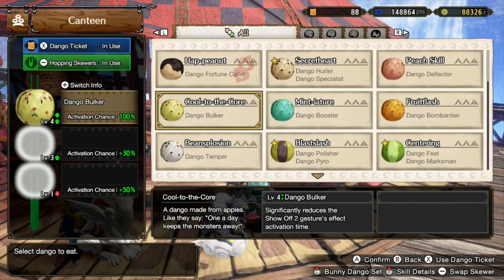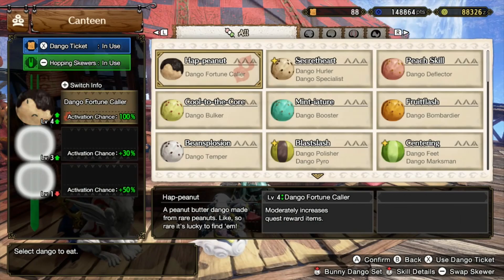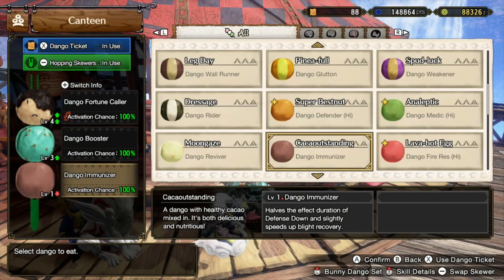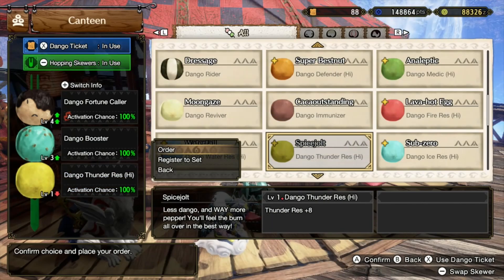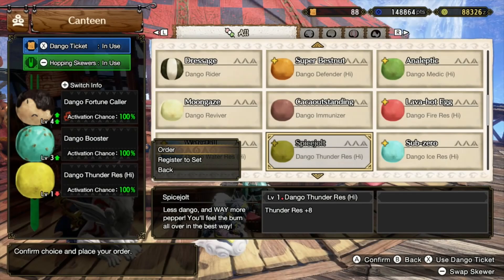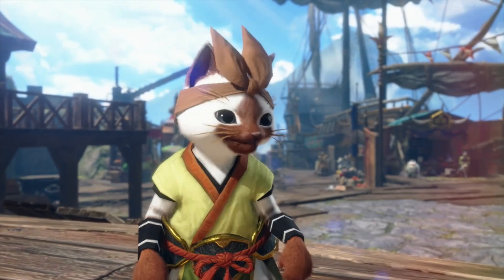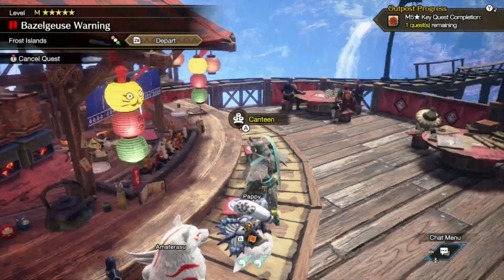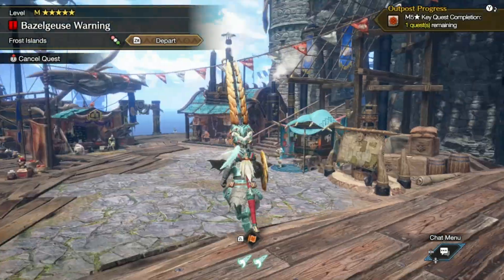We're going to pay with points, not money. Let's order the dango and see what we can gain. We want to keep that hat peanut - by chance we regain a bit of reward. We can register it in a dango set in case we want to order the usual ones. That'll increase our status up to more full potential. All of our dango skills have been activated.